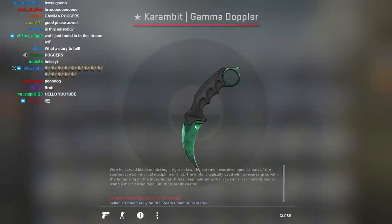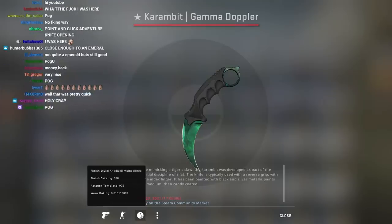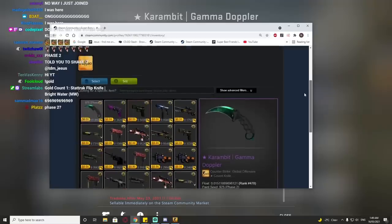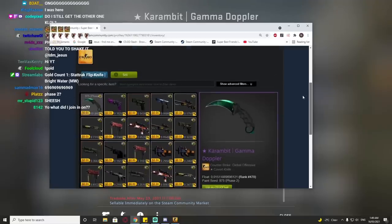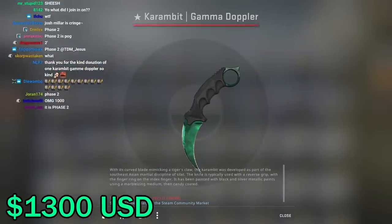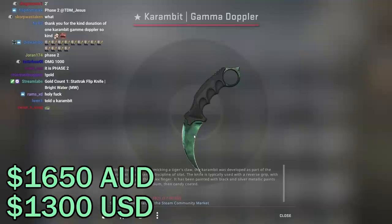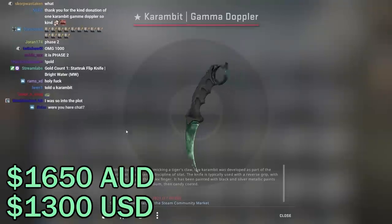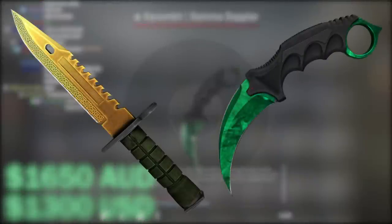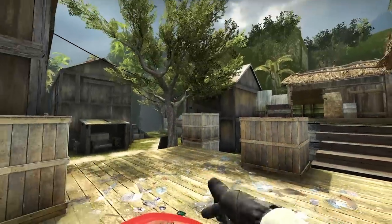The corner is nice. Float is 0.015 — not a bad float. After a quick price check, that's $1,300 USD or $1,650 Australian. A pretty banger knife. The only way to really top it with a Gamma case is an Emerald or a Factory New Low, both of which are even more insanely hard to get. I'd just blown things out of the water.